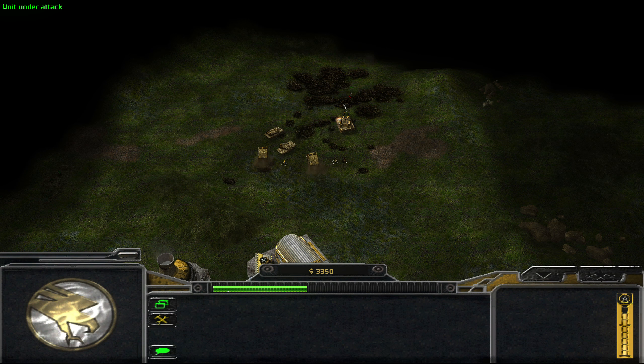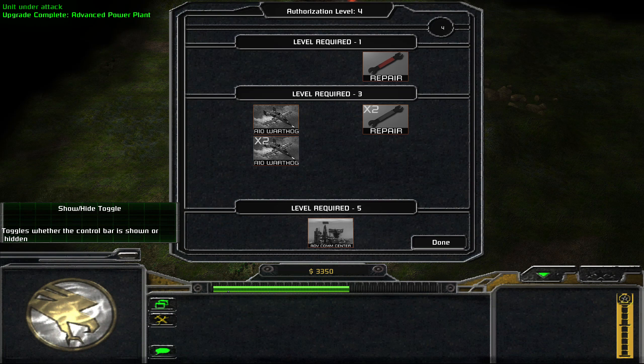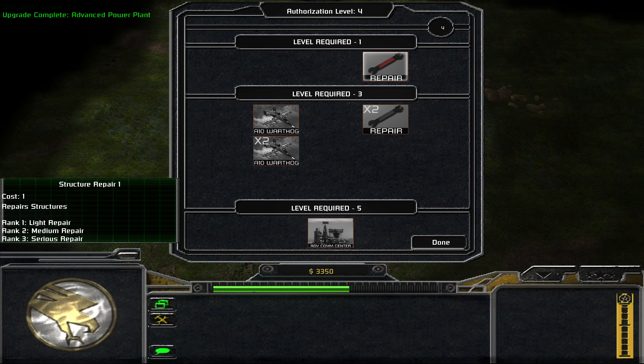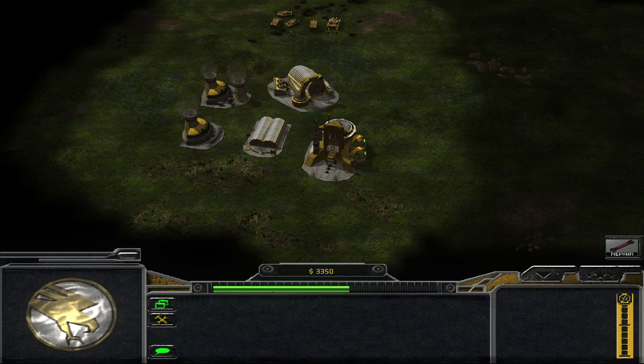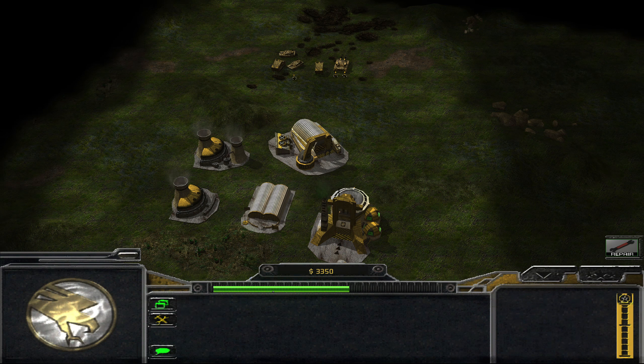So let's build our usual stuff here. You can support this mammoth tank — boom, installation complete. Should probably get that. And deploy a harvester; otherwise that refinery is rather pointless, isn't it?